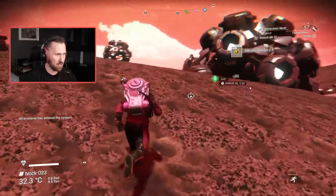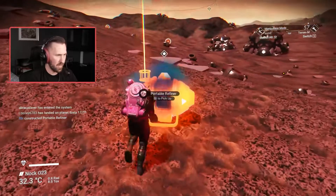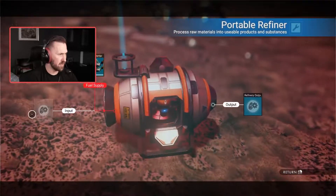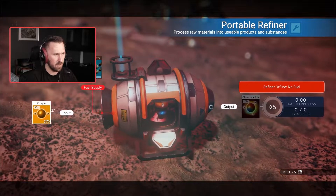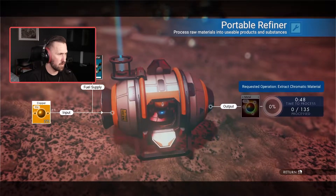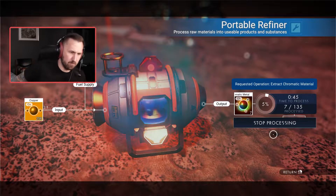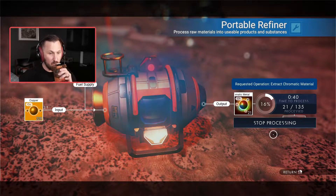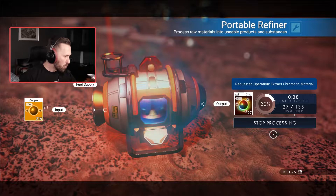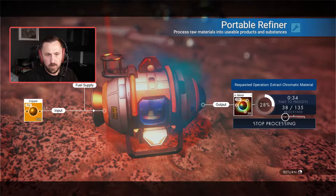I got a bunch of gold — let me see how much chromatic I can make. I think I can make all the stuff I need. 270 copper, oh yeah baby. There are some sentinels here so watch out for that. They don't like it when you go killing all the wildlife, even if there's weird robots. I don't think they like you messing with any of the resources, so like even the copper they'll get pissed off about.